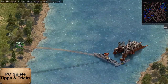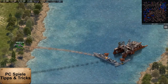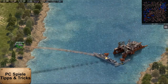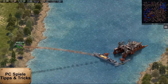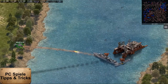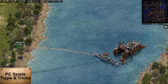Even before I build boats myself, I demonstrate to my direct neighbor how vulnerable boats are when they are lying alone without protection in front of the base. Here I destroy an A69 missile boat with a tiny detector helicopter. This takes forever, but if the opponent isn't online, the attack is successful. Left alone, such a boat is defenseless against air attacks.